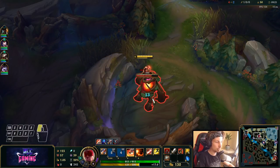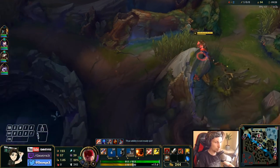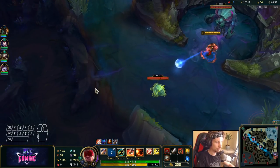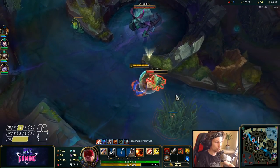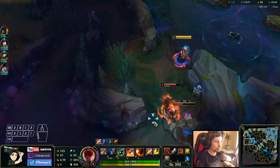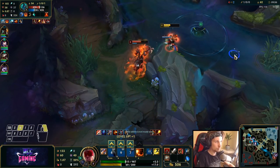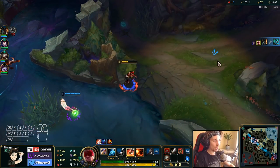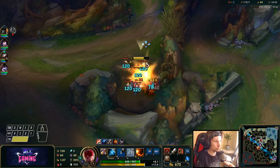There's a big chance Hecarim is now coming topside to secure that camp. Smite is ready — if he shows up we can fight him pretty easily. If he doesn't show I won't use it. We stole the blue buff from Hecarim and also got the kill on him right now.